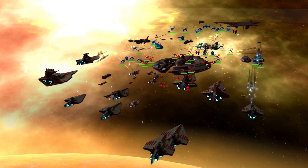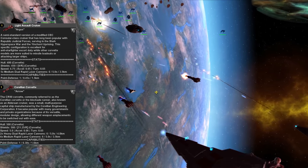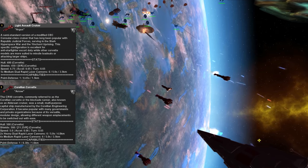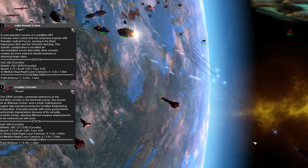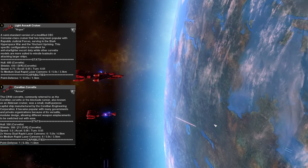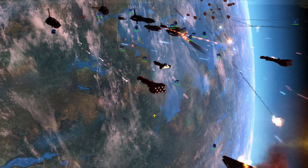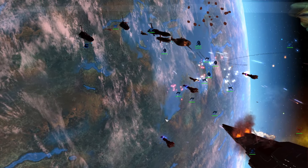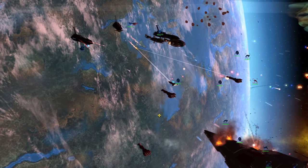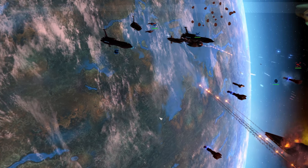For more dedicated point defense and anti-fighter, you have the LAC and the CR90 Corvettes, which like the Peltas are always available. For pop cap efficiency, the CR90 is better considering its improved stats, but the LAC is a bit cheaper, so if you're planning to spend more money elsewhere, they can be a suitable replacement. Having sufficient anti-fighter in battles is incredibly important, and on top of helping against bombers, point defense can help shut down the damage output of ships like the Providence class on the CIS side. The CIS relies on swarms of fighters and bombers, so don't underestimate what they'll be able to do to unprotected larger ships, and always try to keep a few LACs or CR90s in your fleets at all times.